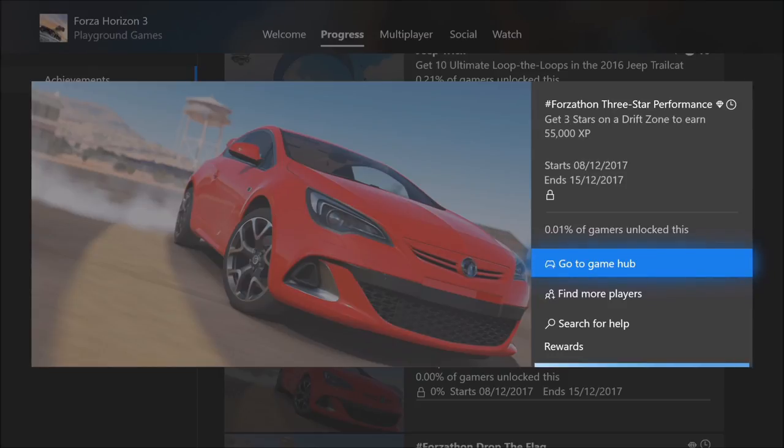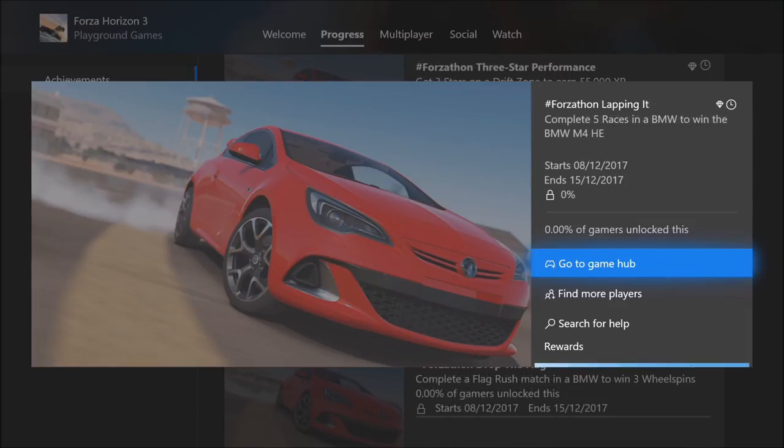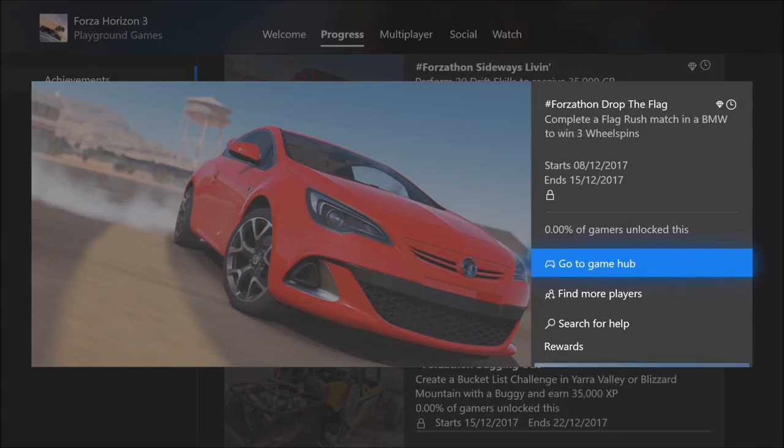The first challenge, called 'Three Star Performance', wants you to get three stars on a drift zone to earn 55,000 XP. The next one, 'Sideways Living in a VXR', wants you to perform 20 drift skills to receive 35,000 credits. Third, 'Lapping It', wants you to complete five races in a BMW to win the BMW M4 Horizon Edition. And the last one, 'Drop the Flag', wants you to complete a flag rush match in a BMW to win three wheel spins.